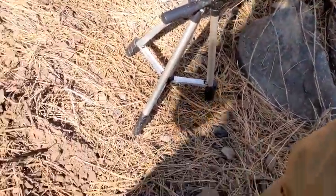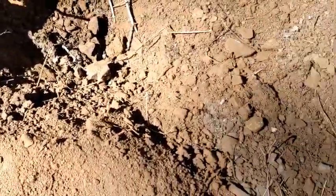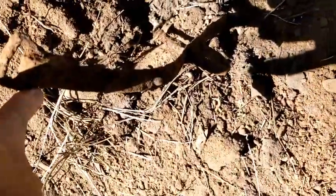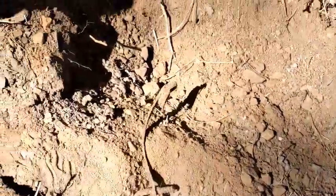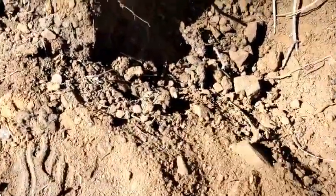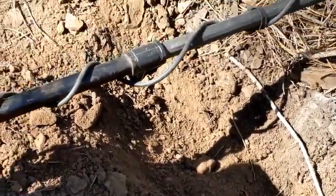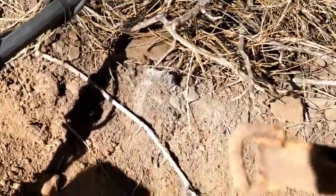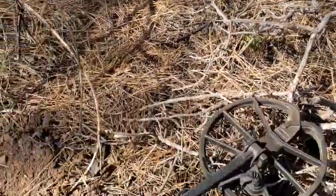And then we started detecting around the hole and we found this. I don't know if it's from an old bucket or an old barrel or something - a horse thing maybe. There's a lot of history up in these mountains. I'm going to have to dig around this thing and see if we can pull it out of here. It's got little loops on it and stuff - that's odd. It's got like a little bridle latch thing on it, with some loop rings and little studs. The U-bolts seem to be in the wrong place for anything I can imagine. I don't know what the heck that would have been, but that's cool - that's old.